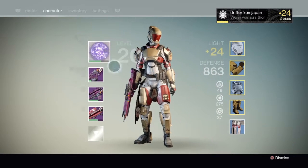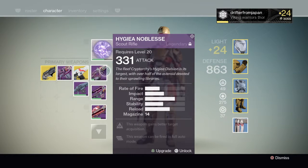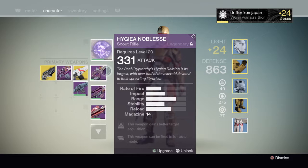What is up guardians, it's Drifter here, and I'm about to do a gun review — legendary scout rifle, Hydea Noblesse, or Noblesse, or however you want to pronounce it. Anyway, this is a Prison of Elders scout rifle.